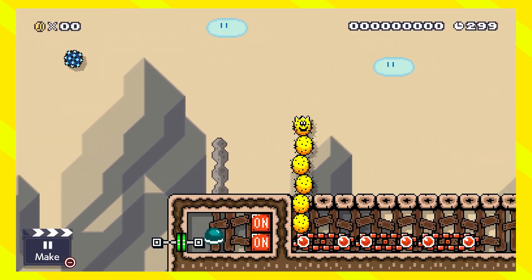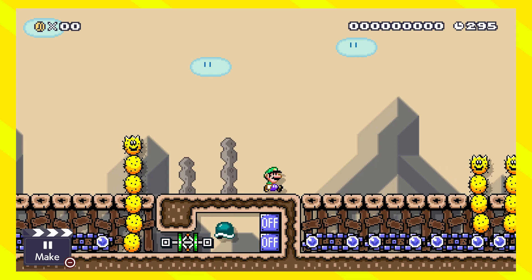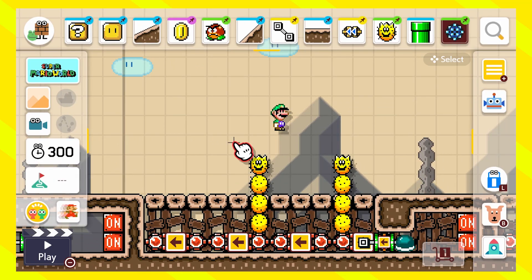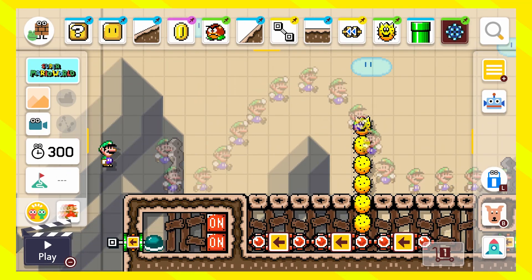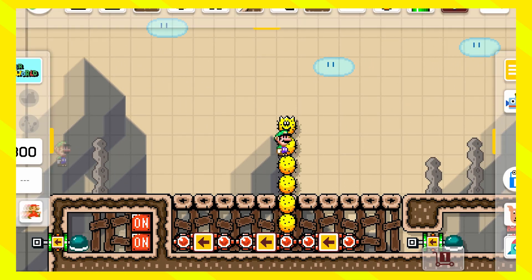You can't put them in Bullet Blasters either. You can put them in clown cars, but not in any other thing basically, which is a shame. But still, you can do a lot of great stuff with them — like this conveyor belt section.